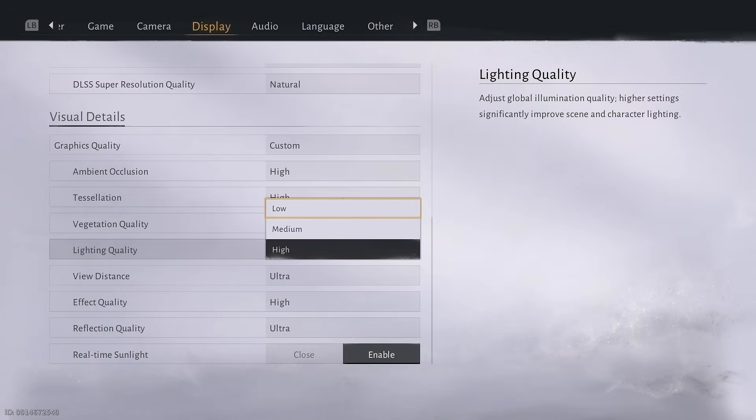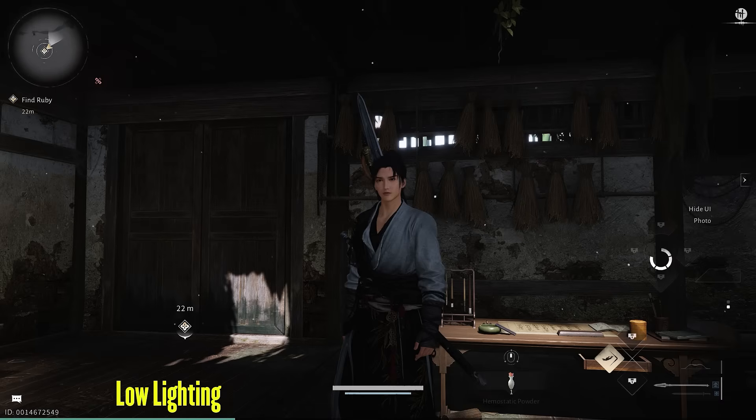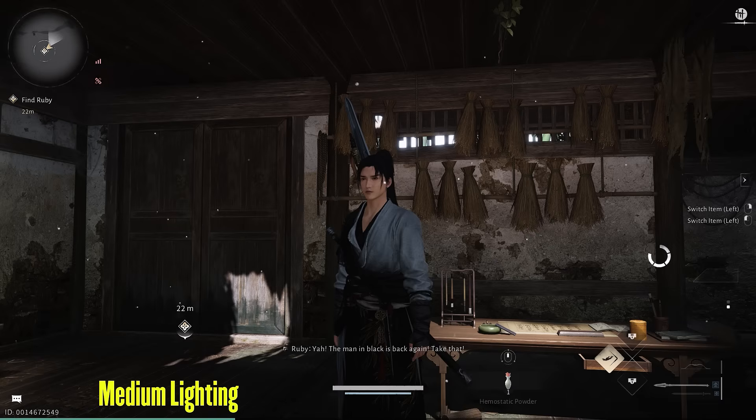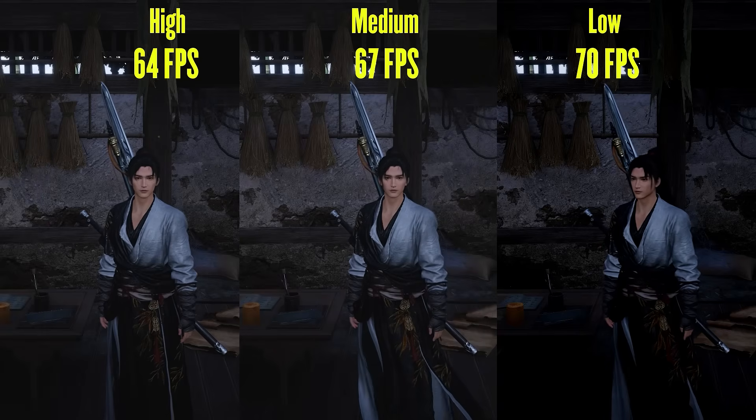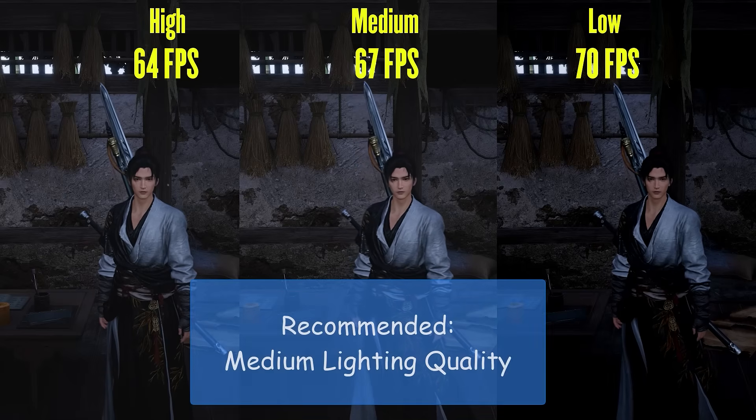Next is lighting quality, which is something you will only notice indoors as it lights up interior areas. Here is an example of high lighting quality. When we shift to low, we lose all internal lighting and everything gets dark. Medium on the other hand looks almost identical to high. Performance-wise, medium was giving a light performance boost, which is why I would recommend medium lighting quality.